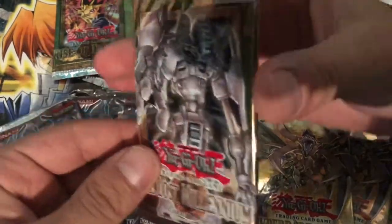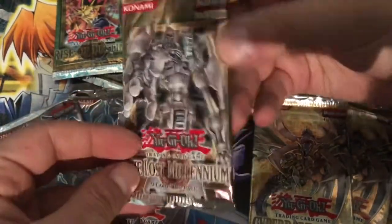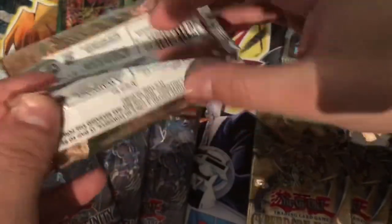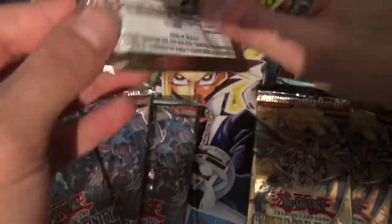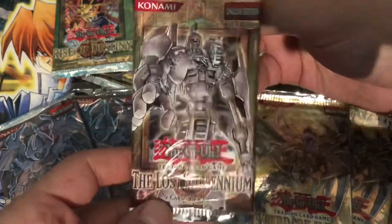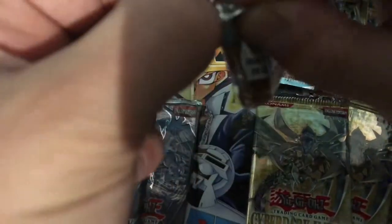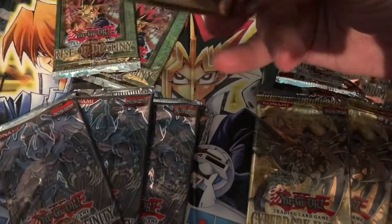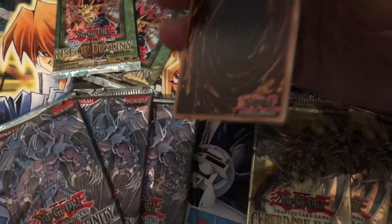The Lost Millennium — we have our Ancient Gears obviously, and that Winged Kuriboh would be awesome to pull as an ultimate. I'm not sure if it's possible or if it's only in hobby packs — if these even are hobby packs. But it would be amazing.